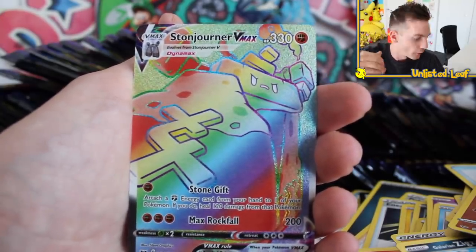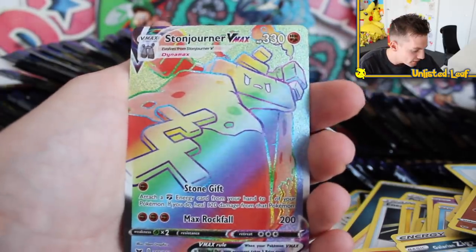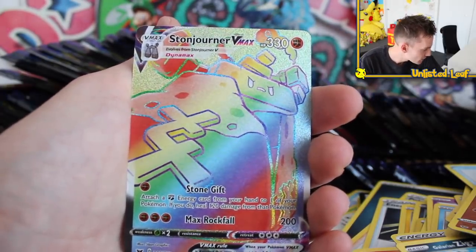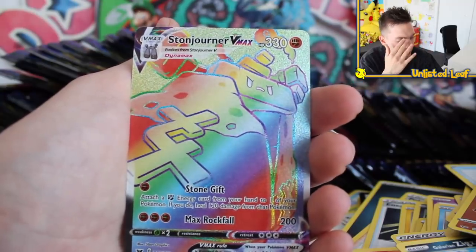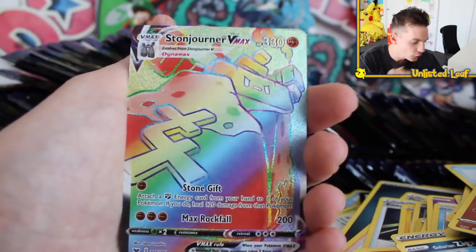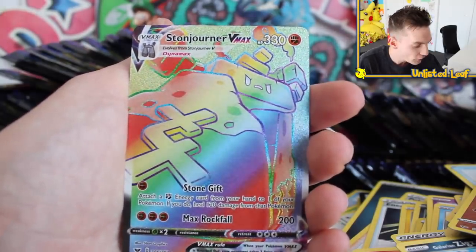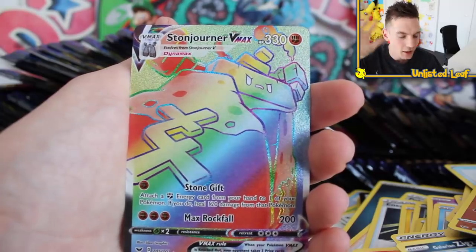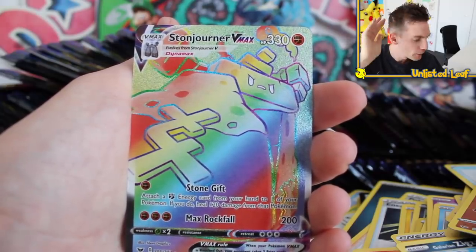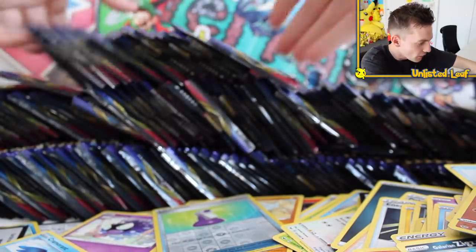What an insane episode — gold cards, rainbow cards, Celebi V cards, Full Art cards! Stonejourner Rainbow Rare — that is a gorgeous card. I am psyched. I love Stonejourner — he's a new Pokemon, got him in the Rainbow Rare form. Let's keep it going. This marathon is coming to a close — that's all we have left.